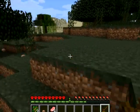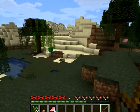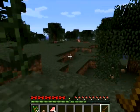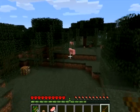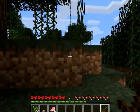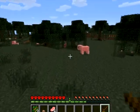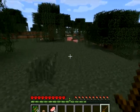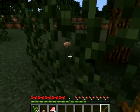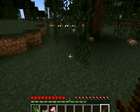Vamos a echar un vistazo rápido. Aquí tenemos un bioma desierto, con lo cual vamos a tener facilidad para el cristal. Aquí no os esperéis que vaya a hacer una decoración muy buena o una guarida ideal. Porque no hay tiempo ni ganas. Mira, ya hay setas rojas, con lo cual esto va de puta madre. Ya tenemos asegurada la comida.